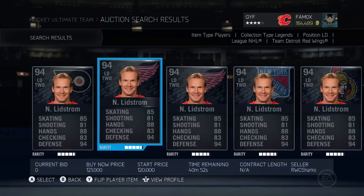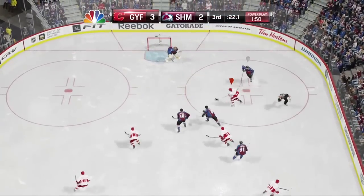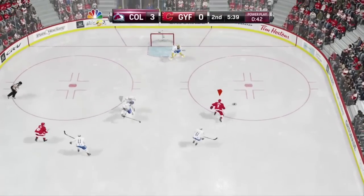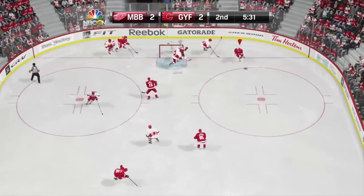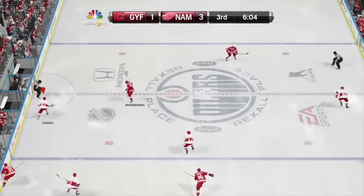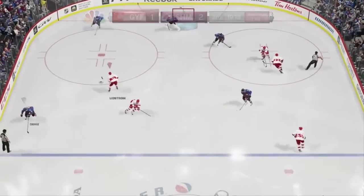Lydstrom's current average price is 120k, putting him in the same price range as Ryan Suter. Puck skills: 8.5. Lydstrom was great with the puck — his stickhandling was very smooth and responsive. I had full confidence using him to enter the zone or get around a defender. He's also a solid passer, and for a defenseman the most important pass is that breakout pass, which Lydstrom hit on the tape every time. On top of that, he has great hand-eye, which had him swatting a few pucks out of midair.